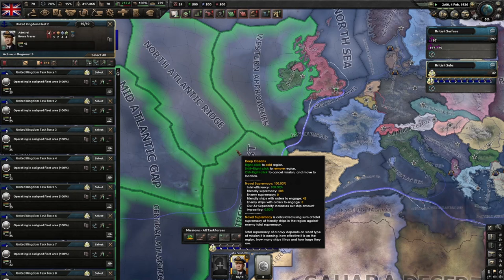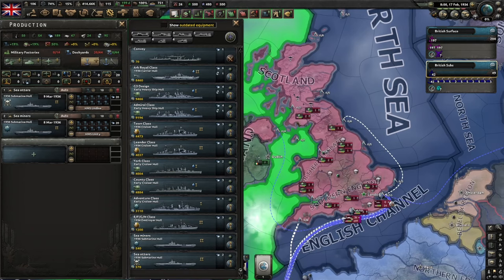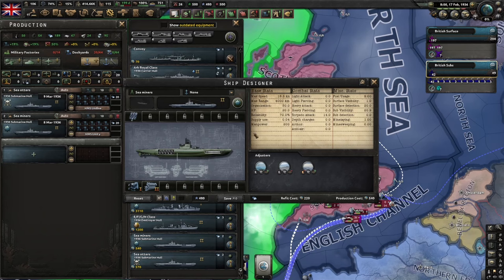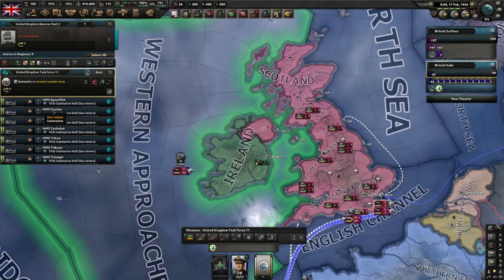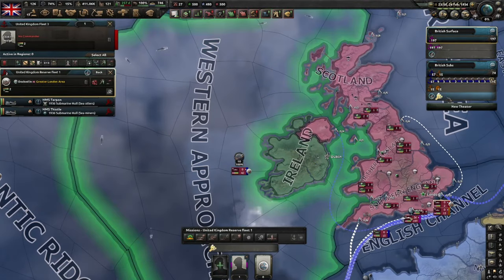Unless they all get sunk, in which case you'll need to make a new task force with the same template. The reason that the icon is important is that if it doesn't match, it won't reinforce the group like we want. But it does allow you to have different designs of the same ship type for different roles. For example, if you want to have some mine-laying subs, you make the design and give it the mine-laying icon. When you make a task force using these ships, make sure the type of submarine assigned is the one with the mine-laying icon. Now you can see if we assign those ships to our reserves, they'll automatically fill into the correct task forces.